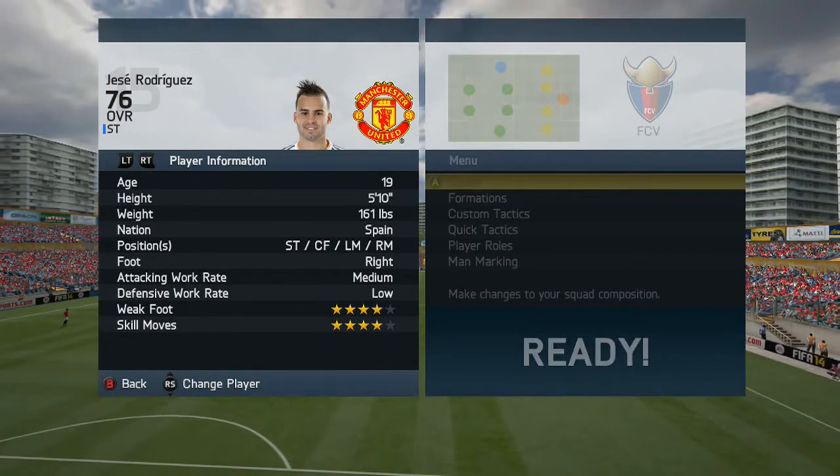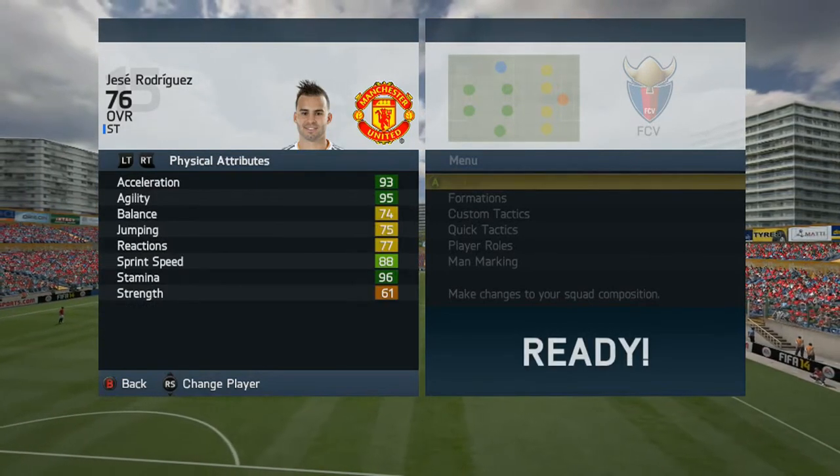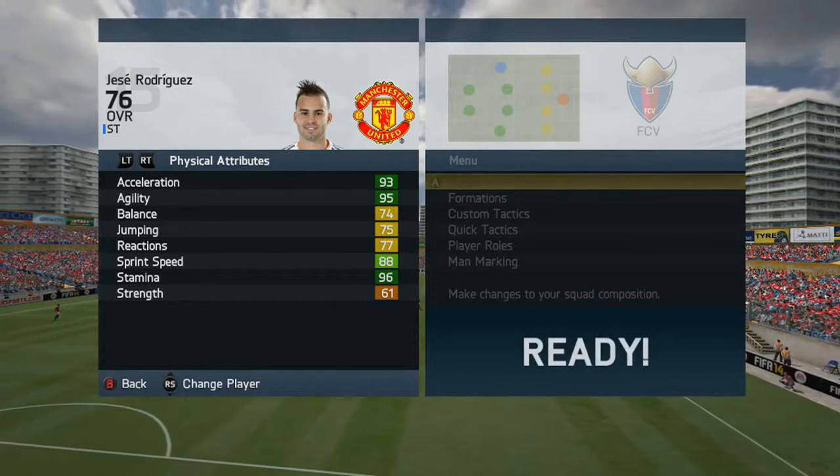Not the best work rates in the world, but at the same time, better than high-high. He has 94 acceleration, 88 sprint speed, 77 reactions, and 61 strength.